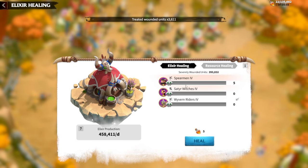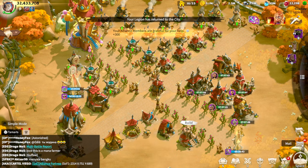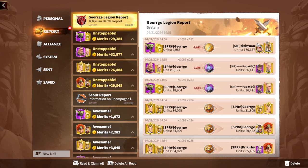I had about 200k severely wounded already, and we just gained like 100,000 to 200,000 more, which is totally fine. In terms of reports — there you go, all yellow. I'm a Tier 4 player, I have not spent a single dollar in this game, and this is how my report shows that we are getting a lot of merits in these fights.